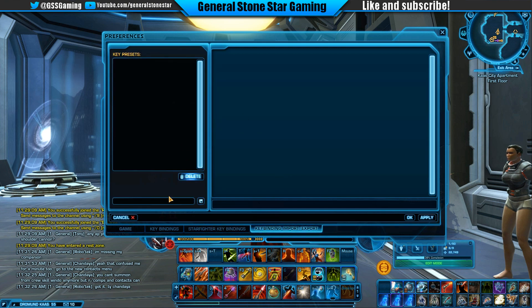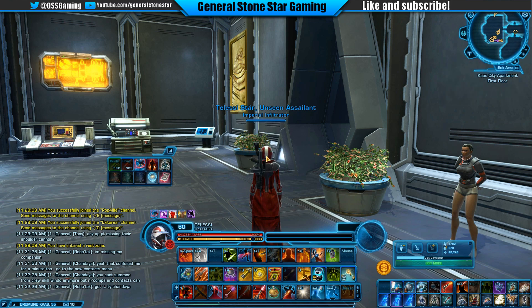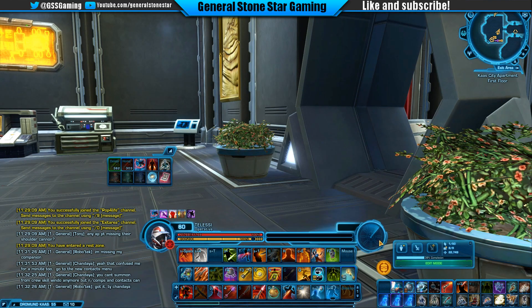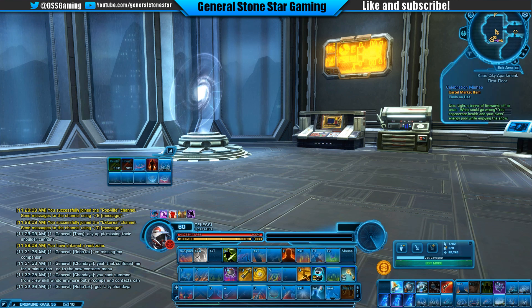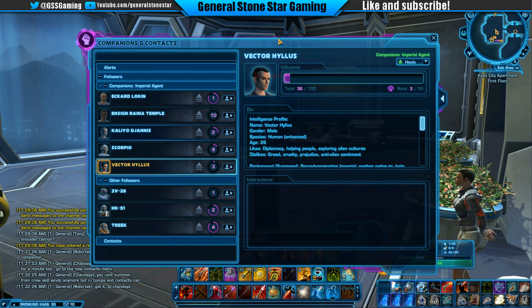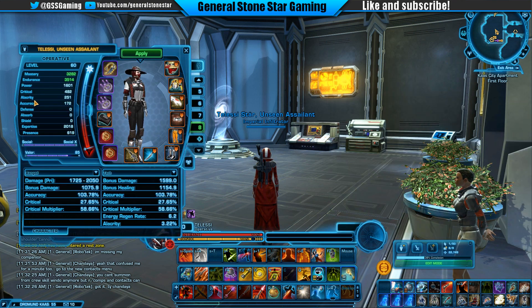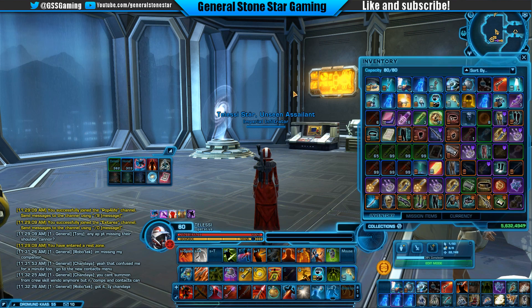There's a way to export keybinds — keybind import/export. I'm going to have official tutorials later on my channel, more professionally done. It appears a lot of my stuff changed going over to 4.0, including the fact that we now have a Crew Skills button and a Companions and Contacts button. I like that. Also in here we now have a Mastery stat and Power — these have all been changed.